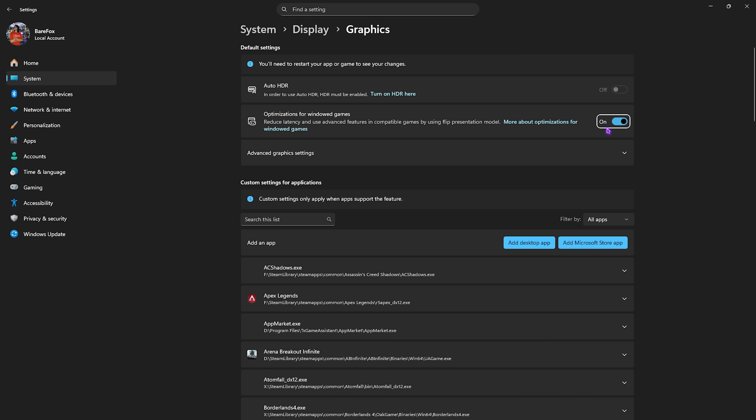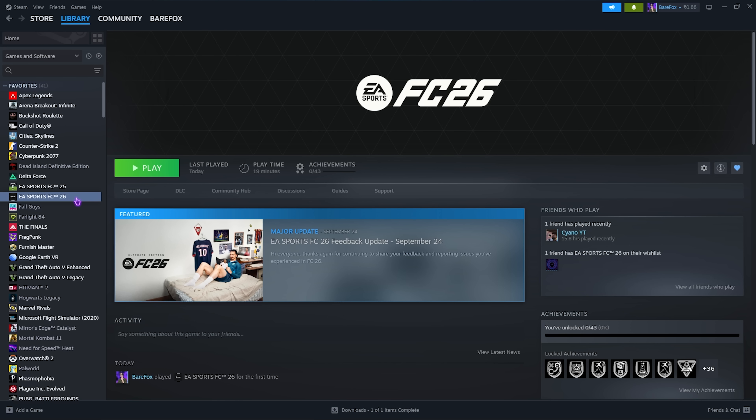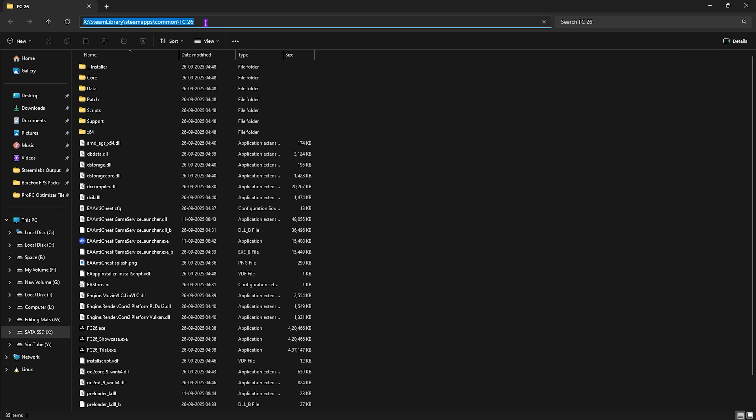Click on Optimizations for Windows Games and make sure that is set to On. Then click on Advanced Graphic Settings and enable Hardware Accelerated GPU Scheduling. Both of these options will help reduce input latency and utilize your graphics card to render the game. After that, head over to Steam, right-click your game, go to Manage, and click on Browse Local Files.